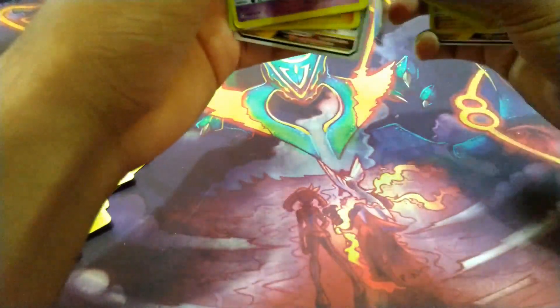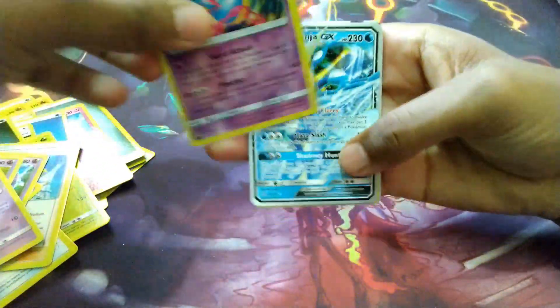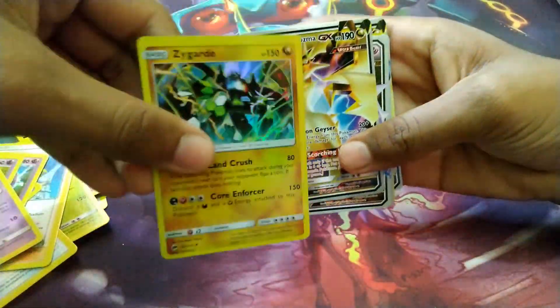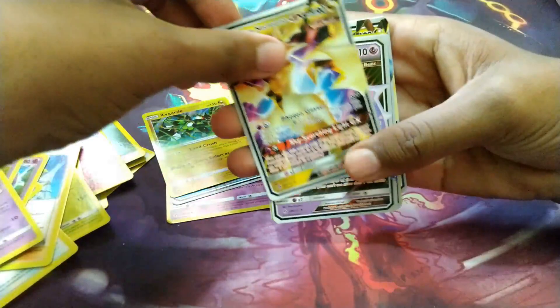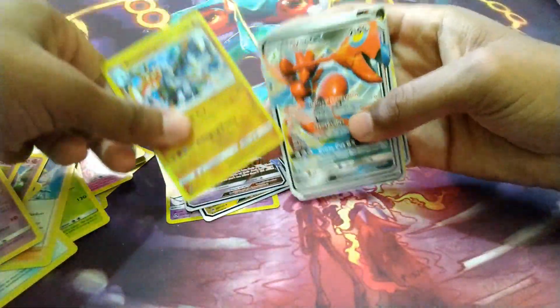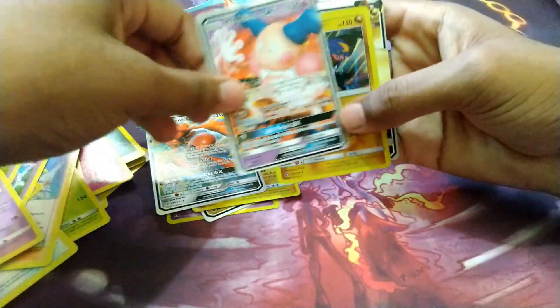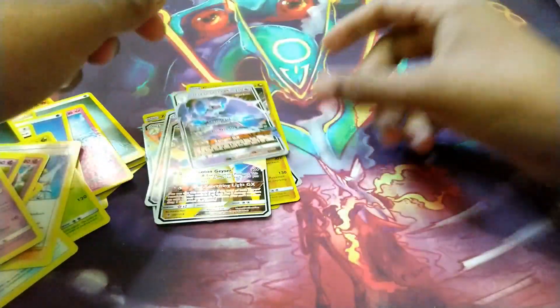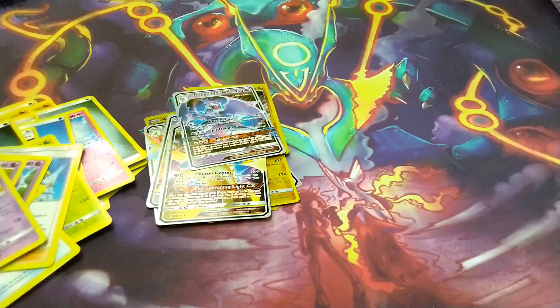Pretty good amount of pulls from the fake ones: Chrysalia hollow, Greninja GX, Zygarde hollow, Ultra Necrozma GX, Kommo-o hollow, Scizor GX, Mr. Mime GX, Garchomp GX, Ultra Necrozma GX, and whatever that GX was. So yeah, I hope you guys enjoyed this video.